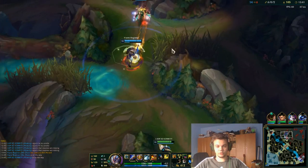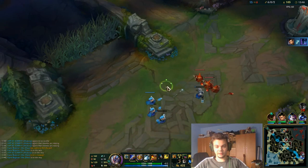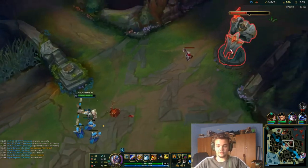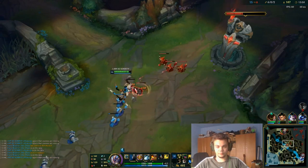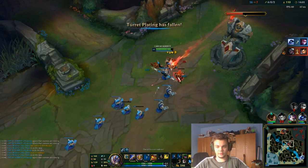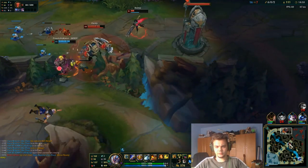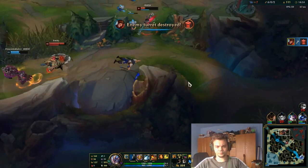He's dead. That's why I did that — because if I wouldn't show up on mid, Nocturne would have thought I was on his red buff. But seeing me on mid, he wouldn't expect the gank on his jungle. I'm going to take this tower — first tower right here.